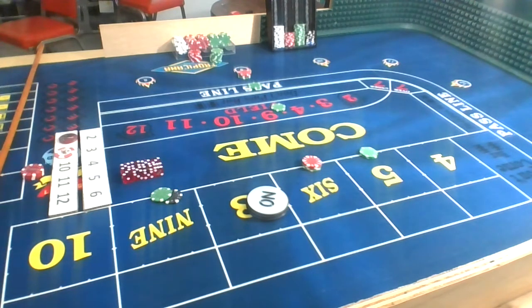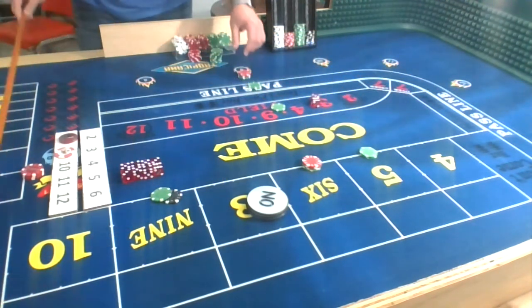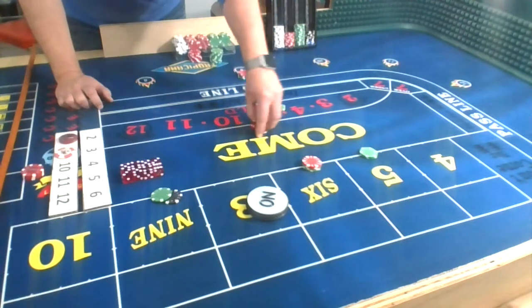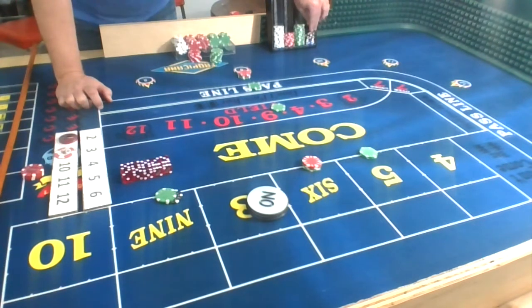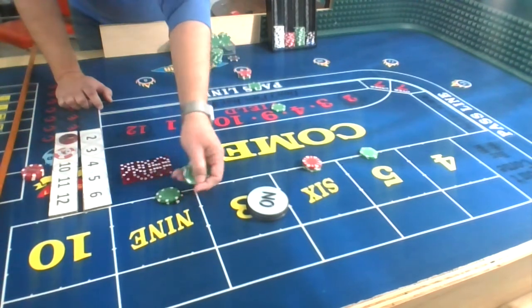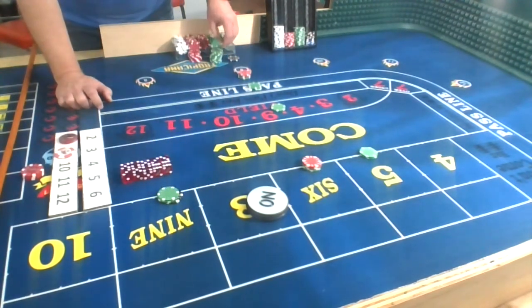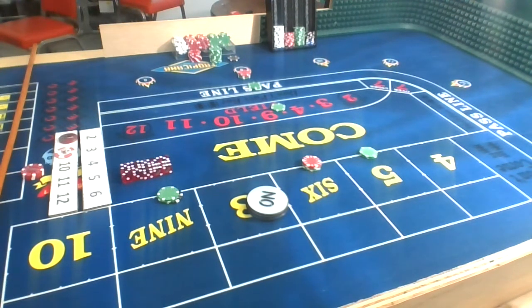Dice set, toss — 3, 6, 9. Four nines in a row! I'm going to be killing that 9. $125 pays $175. Let's get out to $175 and up the bet to $150, pocket the rest. This will be a money shot for us.